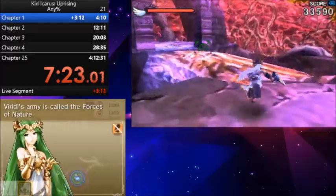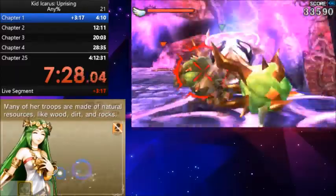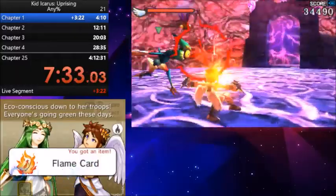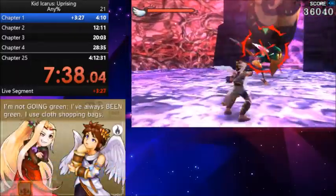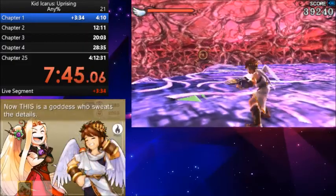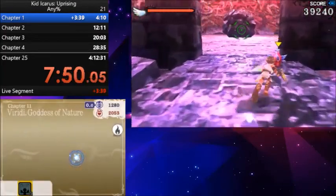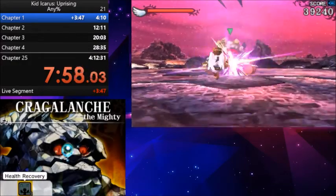Viridi's army is called the Forces of Nature — many of her troops are filled with natural resources like wood, dirt, and rocks. I use a lot of shopping bags, I compost my food scraps, and I separate my recycling into 15 types. This is a goddess who supports the details — I could learn a thing or two from her. The one takeaway I get from that conversation is that Viridi and the gods eat — that's the only takeaway.